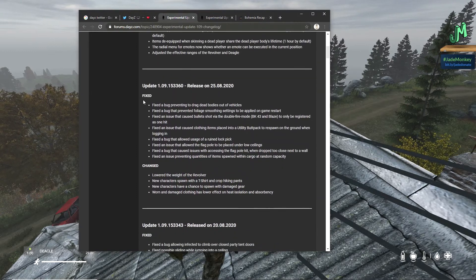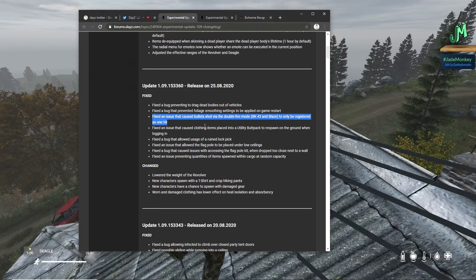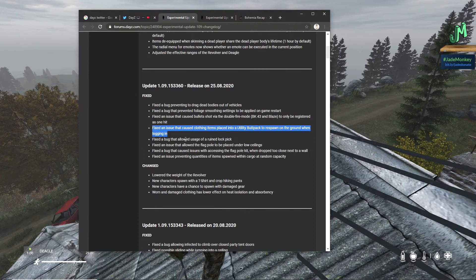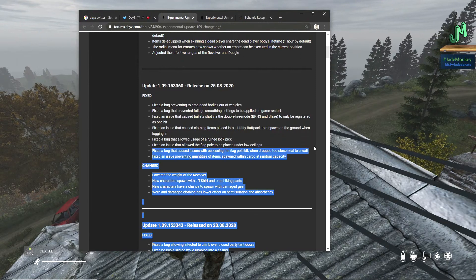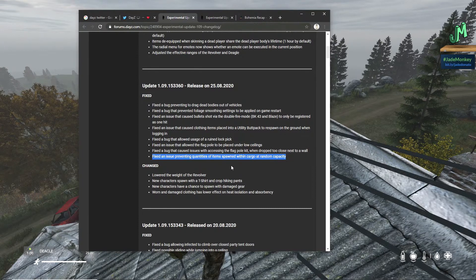Fixed a bug preventing the ability to drag dead bodies out of vehicles. Fixed a bug that prevented foliage smoothing settings from being applied on game restart. Fixed an issue that caused bullets shot via the double fire mode — BK-43 and the Blaze — to only be registered as one hit. Fixed an issue with clothing items placed into a utility buttpack respawning on the ground when logging in. Fixed a bug allowing usage of a ruined lockpick. Fixed an issue allowing the flagpole to be placed under low ceilings, and fixed a bug with accessing the flagpole kit when dropped too close to a wall. Fixed an issue preventing quantities of items spawning within cargo at random capacity. Lowered the weight of the revolver.